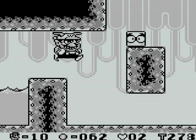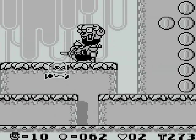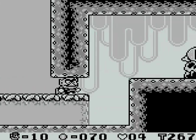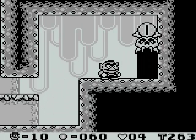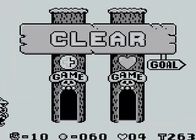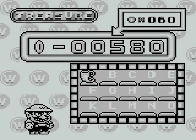I believe over here is where that secret exit is, with these two rat-yats. As you can see, the game is trying to point us in the correct direction, but we're not going there currently. So let's just head into the exit here and cry myself to sleep after having lost the jet hat. Let's move on to Course 9, shall we?